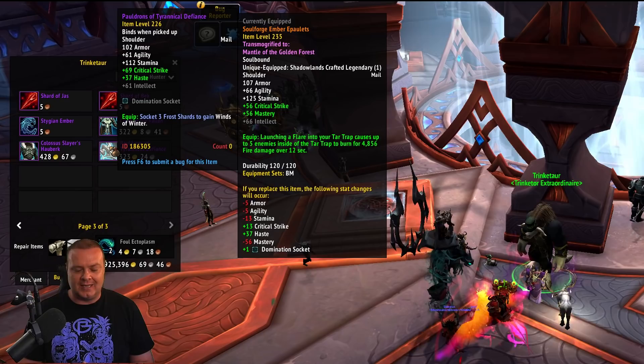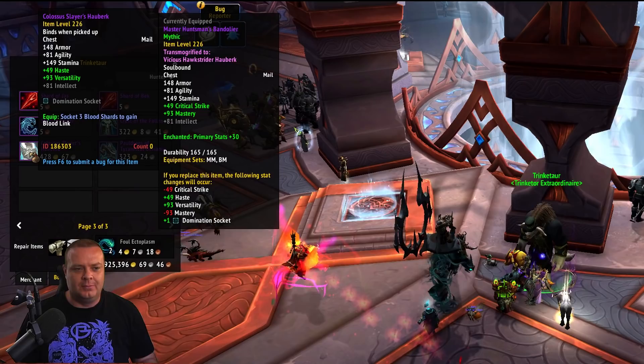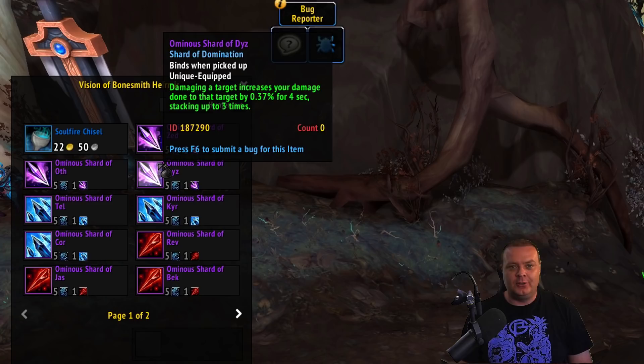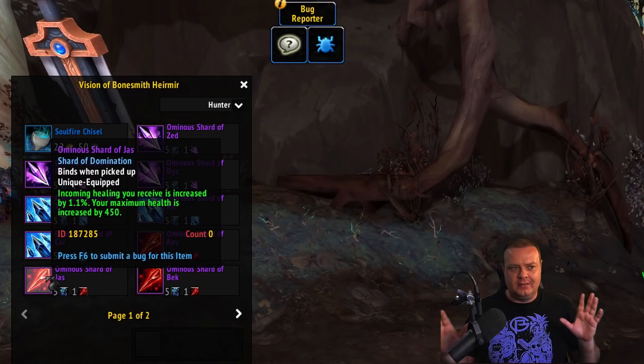The domination armor sets are interesting because they contain special domination gem slots. And these gems are on the PTR right now — I'm going to stick them in front of your face. These are very powerful and they come with procs. We're also matching colors: there are purple, red, and blue ones. If you have three of the same color, that provides you an extra proc, which will only work in Torghast, the Maw, and the new raid. So far, the individual gem effects work everywhere.